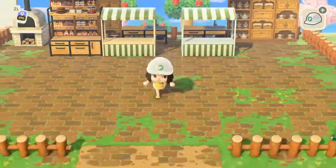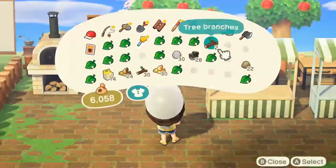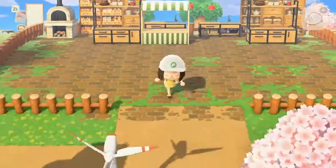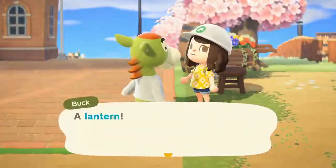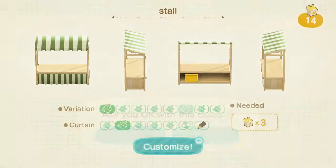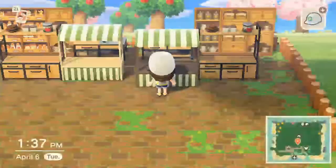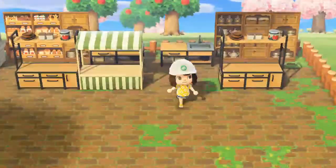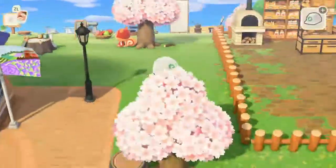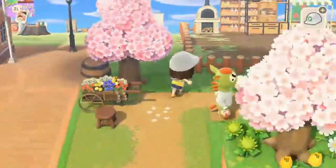For the stalls I kept things pretty simple, trying to figure out which color would look best. I had the white and the natural-looking one. I didn't really like the white, so I tried the darker brown as well. I still think the natural looked the best — it gave a lighter pop since the brick on the ground is so dark. So yeah, I ended up going with that one.